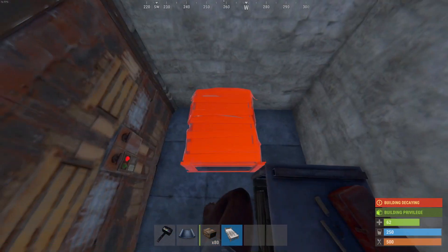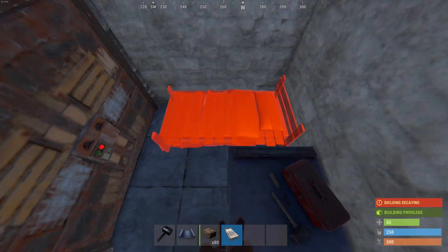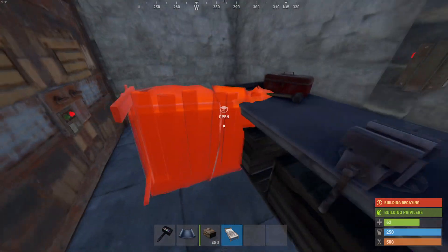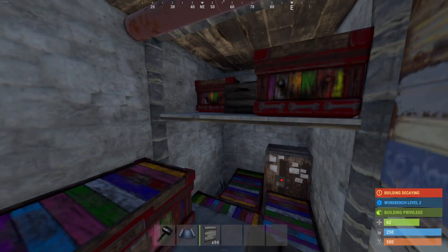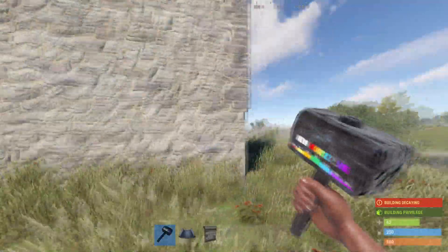Followed with a bed — you don't have to place the bed here; I know it's not a blueprint, so if you want to place more boxes that's fine. This area is pretty much open to whatever anybody wants to do. I'll head back downstairs and show you one last bit that'll add more box space to your TC room.